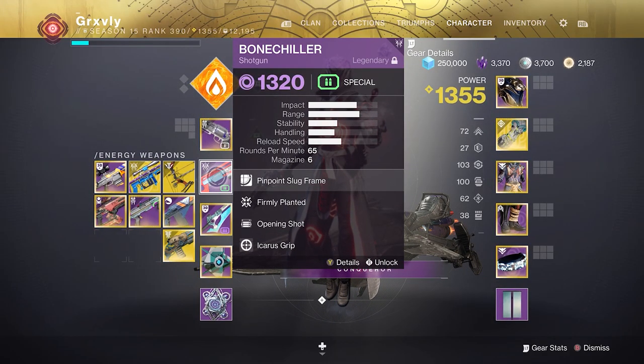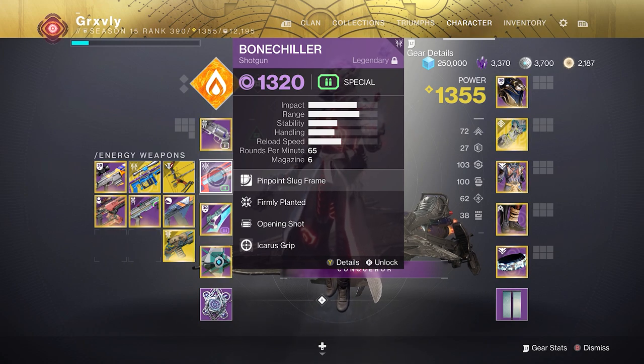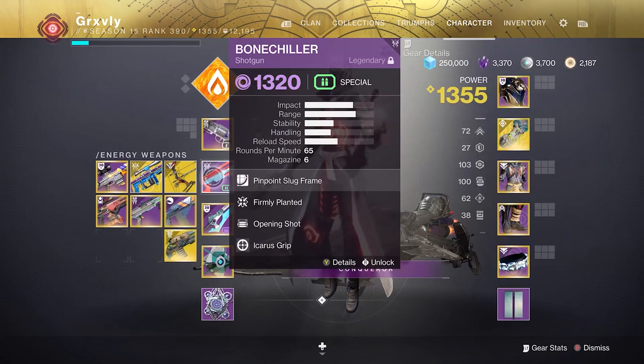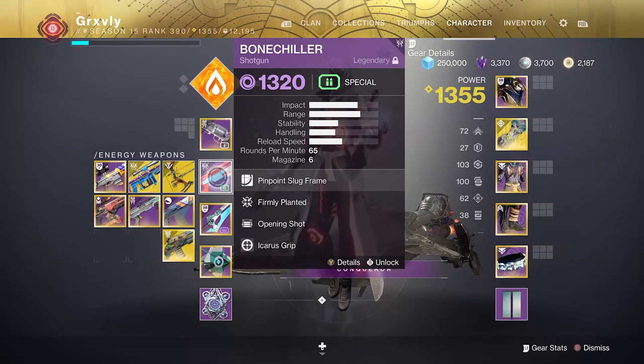Now I know what some of you guys are probably thinking — the stats on Bone Chiller are absolute cheeks. Why would you ever use it over something like a Sojourner's Tail, which absolutely blows it out of the water? You guys have to remember Sojourner's Tail only has 35 aim assist. It's one of the high handling low aim assist slugs, and Bone Chiller is a high aim assist low handling. There are like two different types of slugs.